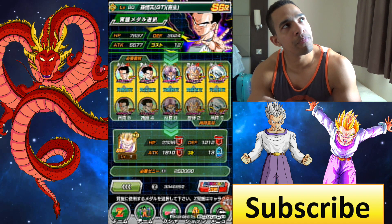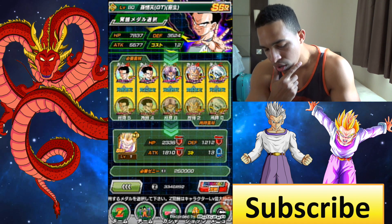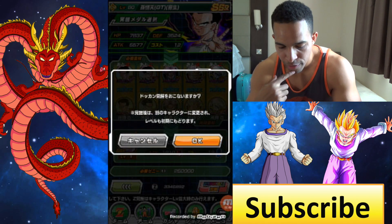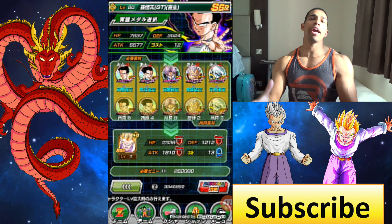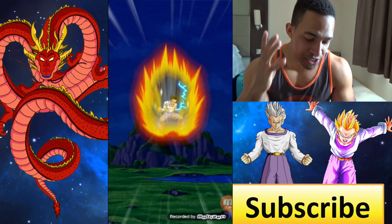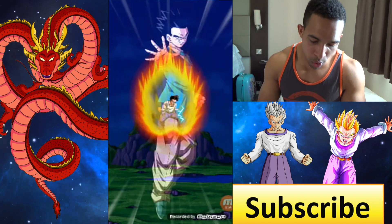And I think you can also turn him into a UR, maybe — I'm not sure. We're going to find out. So we're going to go ahead and awaken Goten right now, getting him into an SSR Super Saiyan form.